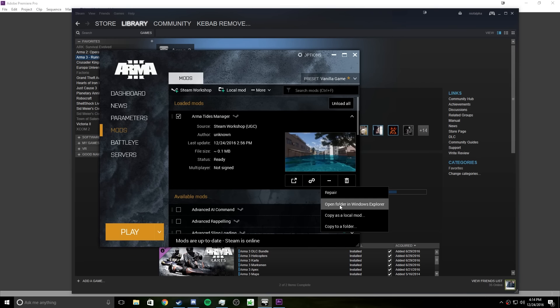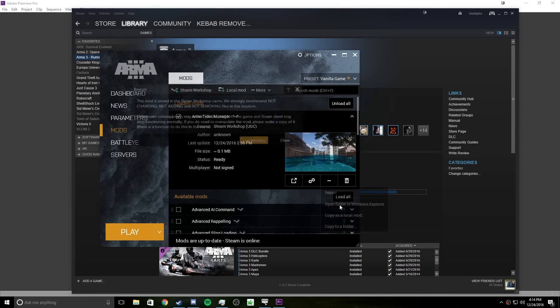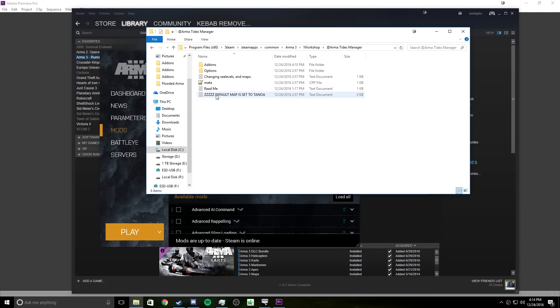So if you go to local files on the mod, open folder in Windows Explorer under the launcher — or you can go through settings, it doesn't matter. Open here, go to options, then map, and just ignore this.